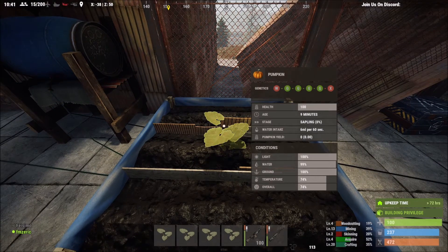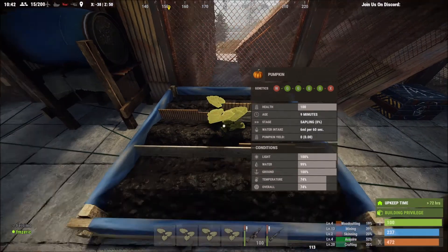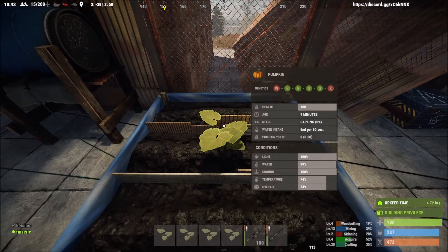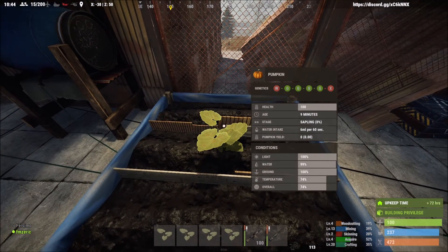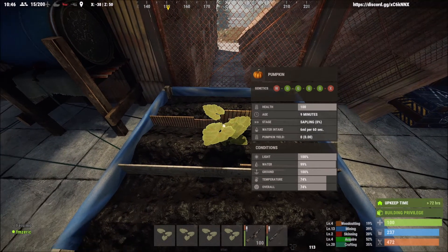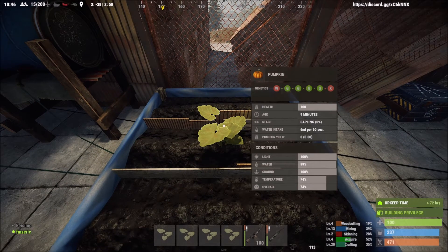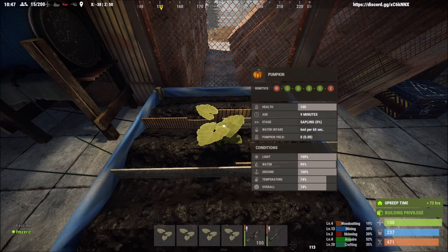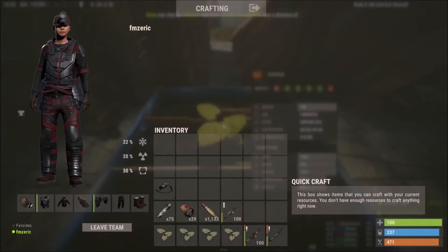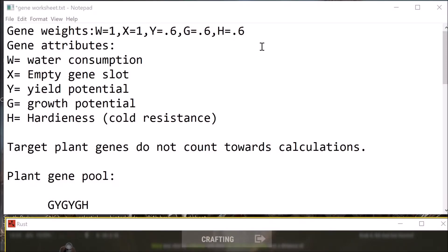All right folks, I did more research and had some help from friends figuring out where to find the right information. I finally got what I needed to make sure everything works properly. The big thing was gene weighting — meaning the genes are assigned a value which makes it easy to just do a little bit of math, and you can figure out where things are.